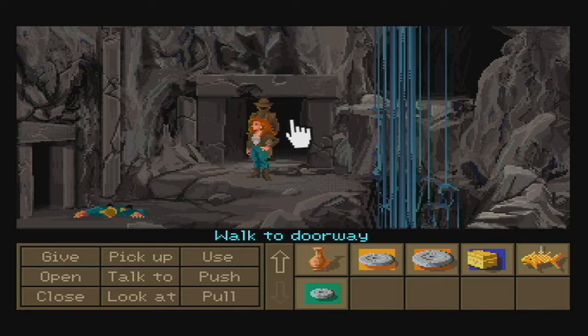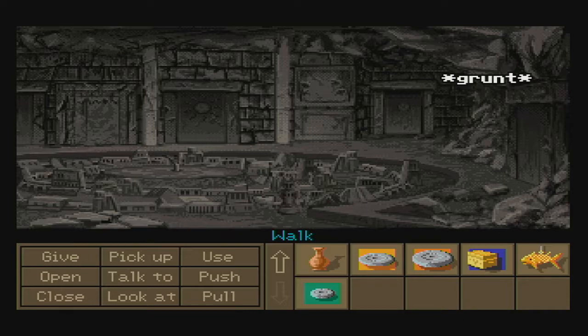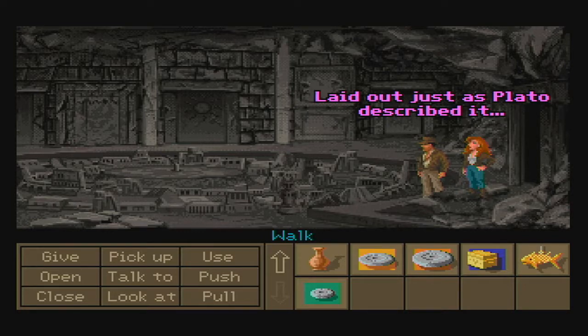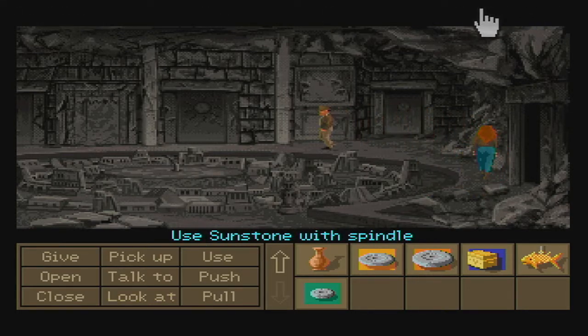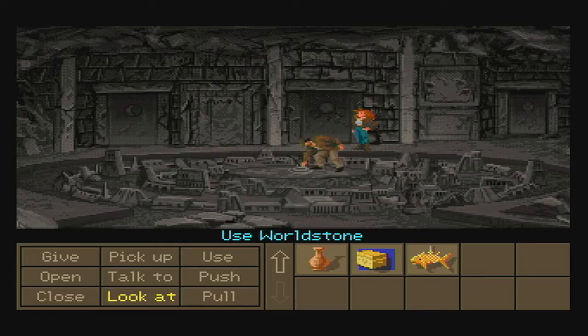Now that we finally have the third stone, we can return to the room where we crushed the guy with the boulder, then head to this doorway on the left-hand side. Now that we have all three stones, we can use the sunstone on this spindle in the middle, followed by using the moonstone, and finally our newly acquired stone — the world stone. With all three stones in place in that order, we can now use it.